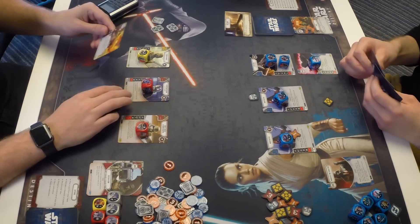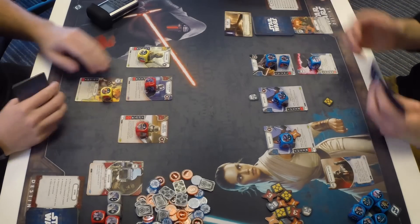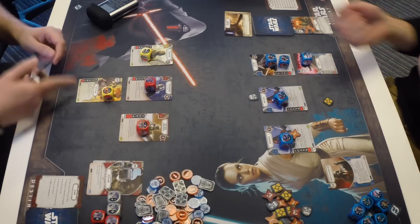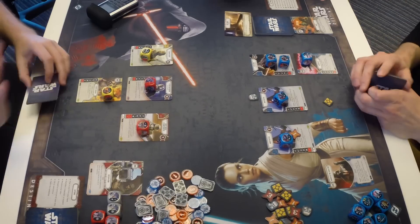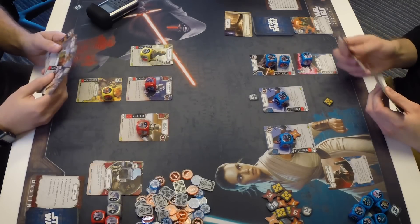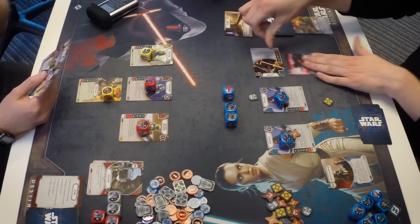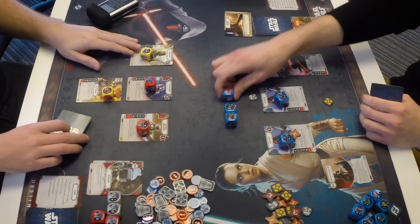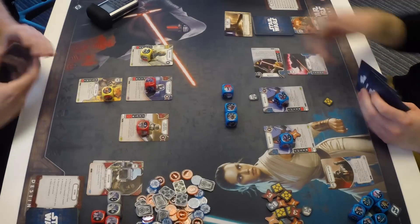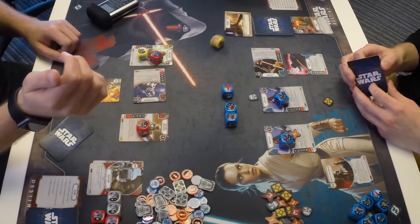Lucas draws the Flamethrower for Phasma — a great die with two damage and four damage for a resource. The Tuscan was needed to match the yellow color requirement. Zach activates Kylo Ren, rolling all his dice including attached cards. He sees two damage for a resource, one straight damage, and a blank. Even the blank isn't bad for Immobilize, since its action lets him remove the die to turn one of Zach's dice to a blank. Zach activates Phasma, rolling the Flamethrower as well — and gets a blank.